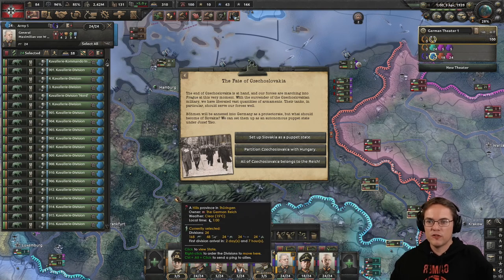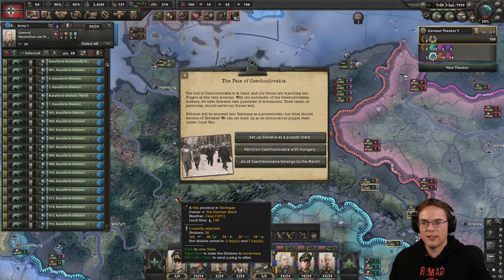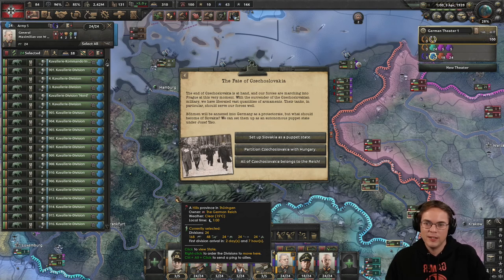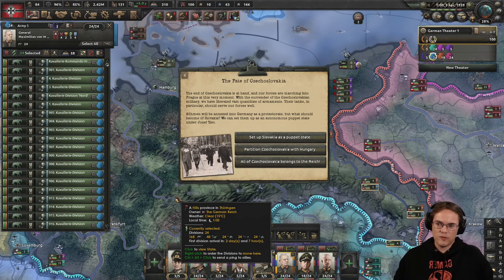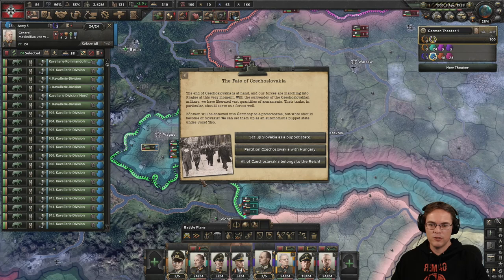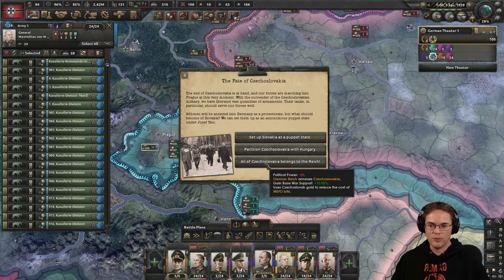The fate of Czechoslovakia — the end of Czechoslovakia is at hand and our forces are marching into Prague. It's a shame because I've been to Prague and it's one of my favorite cities in Europe. With the surrender of the Czechoslovakian military we've liberated vast quantities of armaments — their tanks in particular should serve our forces well. Bohemia and Moravia will be annexed into Germany as a protectorate. What should become of Slovakia? We can set them up as a puppet state or partition it with Hungary.